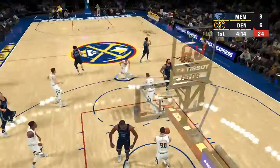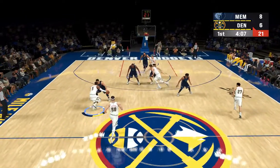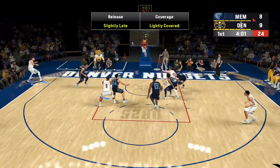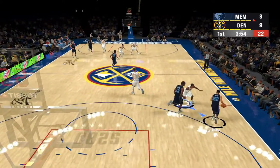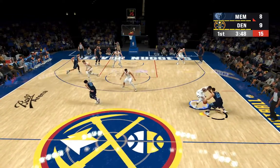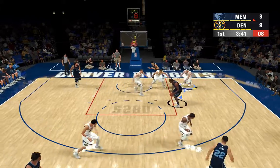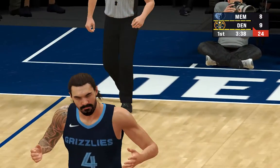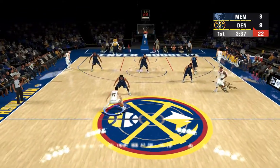To the paint, here's Jackson and he drops it in the way up off the glass. A lot of enthusiasm to the start of this game — so far a perfect four for four. The kick out to Porter, lets it fly — off to a good start as he hits his first shot attempt. They have really found a rhythm here early, four for five to start this game. Outside Jackson and it's blocked by Gordon, out of bounds. The Nuggets have gone four of five from the field so far.